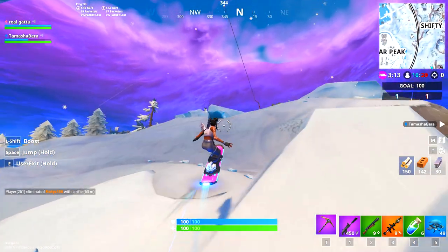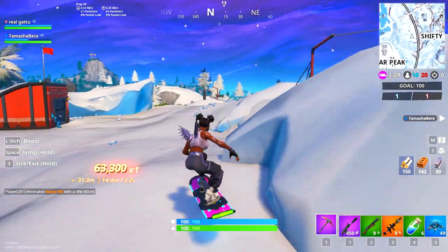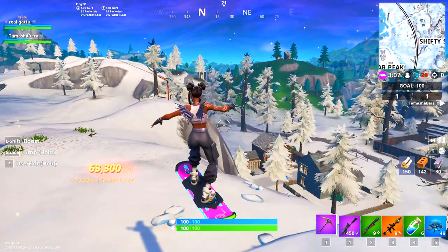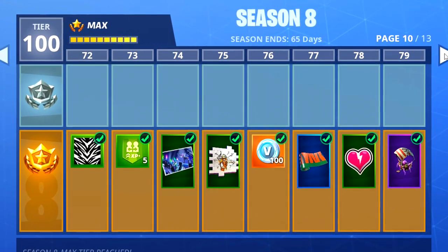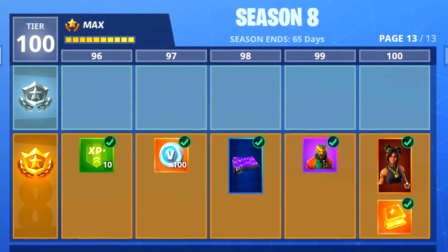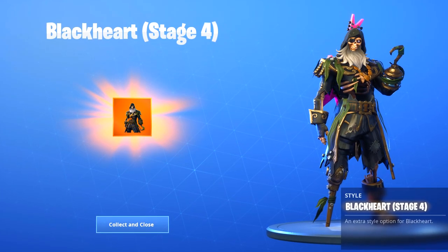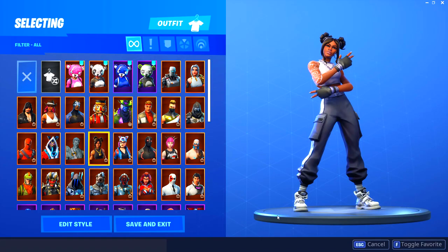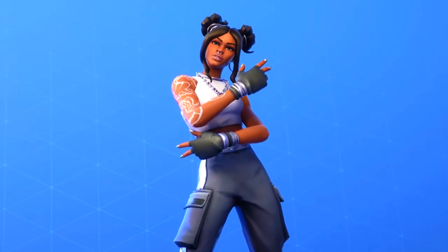What's going on guys, my name is Garu and welcome back to this new video. Today we're going to talk about something interesting - if you want to reach tier 100 really fast this season, I've got some easy tips and tricks. Season 8 came out two and a half days ago and I've already unlocked the Black Heart pirate skin, plus the color styles with the back bling.